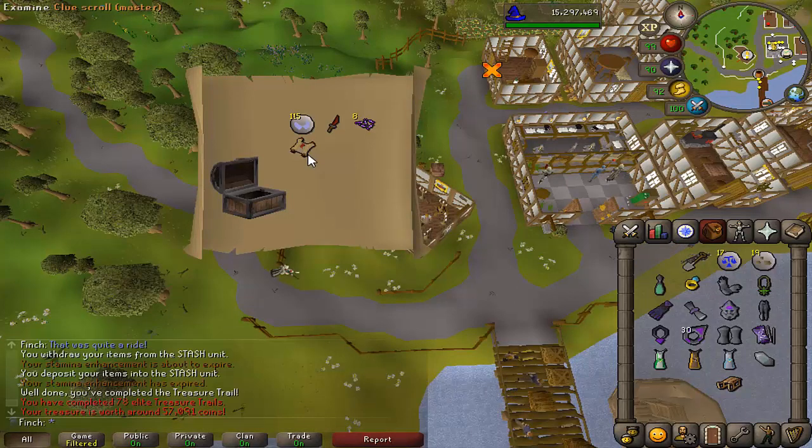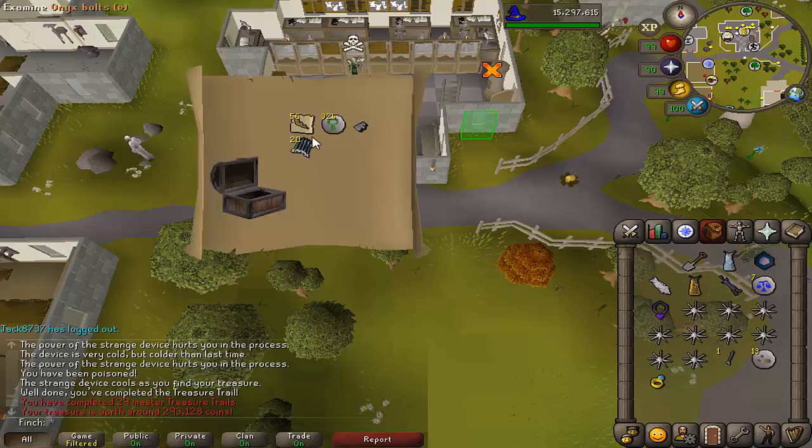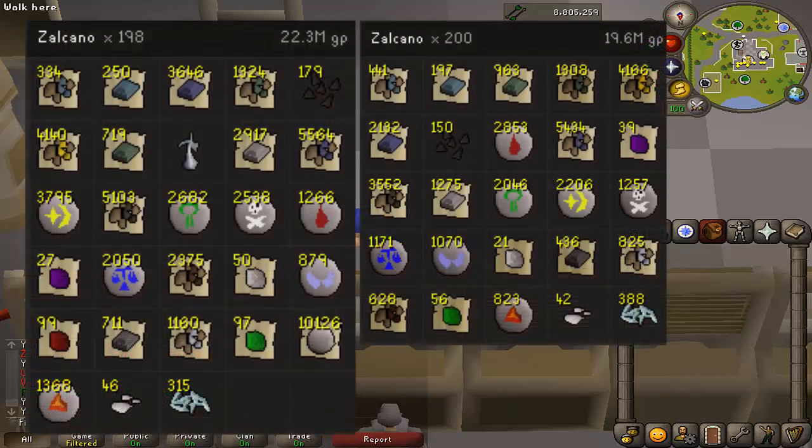Got a random elite clue from a dragon impling, and also completed a master clue — though neither gave much. I just hit 400 KC at Zalcano and that's going to be the last bit of elf content in this video. Comparing the loot from these 200 post-update Zalcano kills with the previous 200, there's honestly not that much difference. It's just been made slightly more relaxed in that I haven't been doing any tick manipulation, though the number of MVPs I was getting was roughly the same.